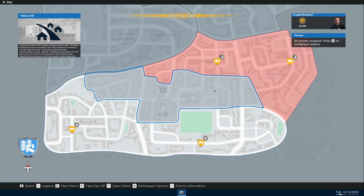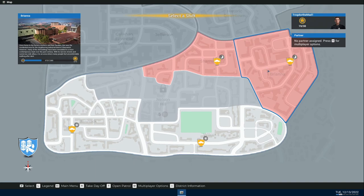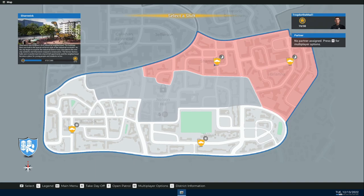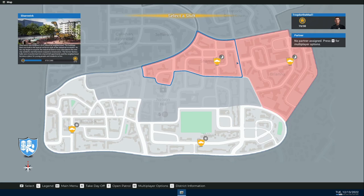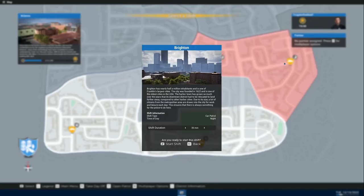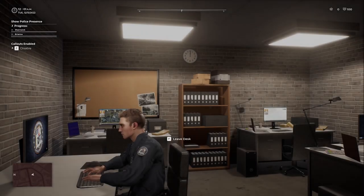Hello everybody, welcome back to the channel. It's TJ here and we're playing some Police Simulator. Hopefully we can get into some trouble today — or stop some trouble, that is. We're going to take a shift in Brianna. These areas need some police presence, they're very red. And hopefully we can get some crime scene investigation going, as we unlocked that last time. So I'm hoping for that — I would absolutely love that.